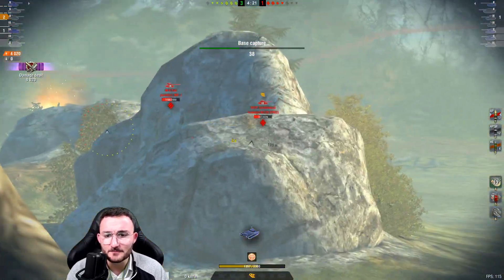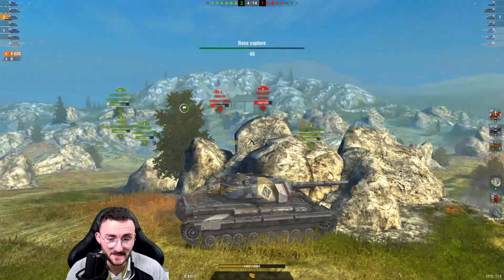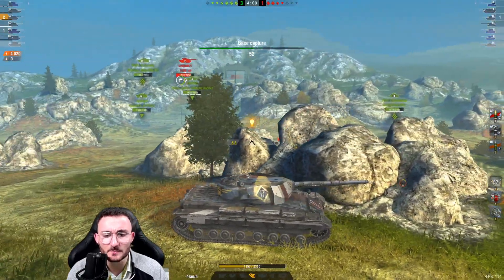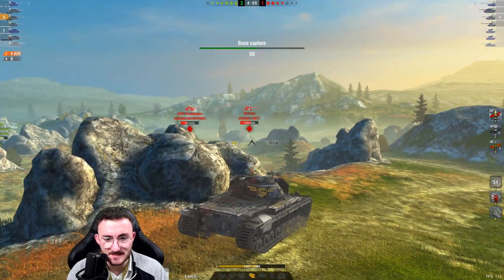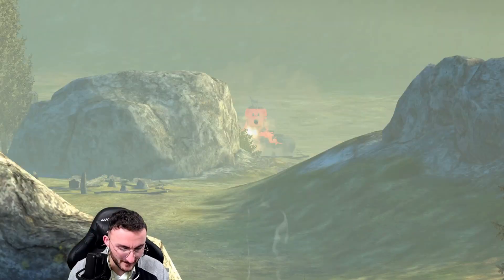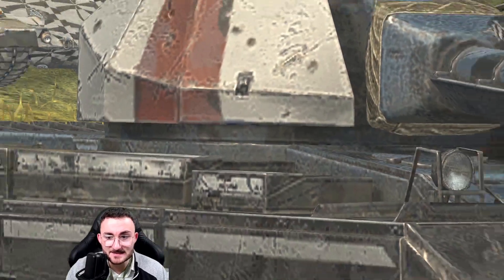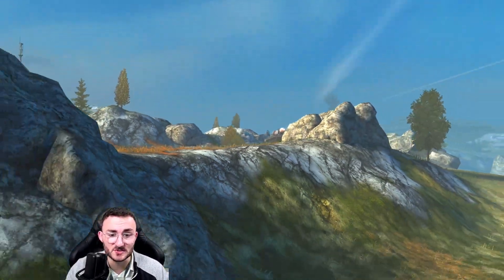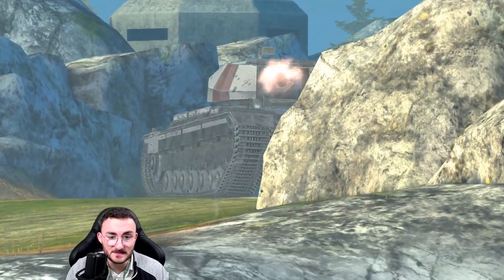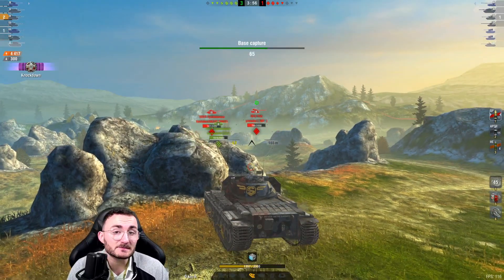Now we only have to deal with the M6U and the 50TP. I have a great advantage because I'm on high ground, but not being hull down I'm going to try to side scrape. Watch how effective it is: after I land my shot and he bounces, look at where the opponent tried to penetrate — right in that exact area. But it's impossible to penetrate me from this position. As long as you don't show the lower hull and your side scrape stops at the first track, nobody can penetrate you.